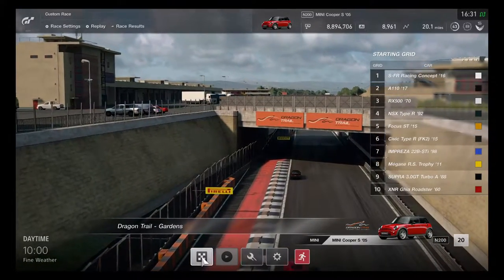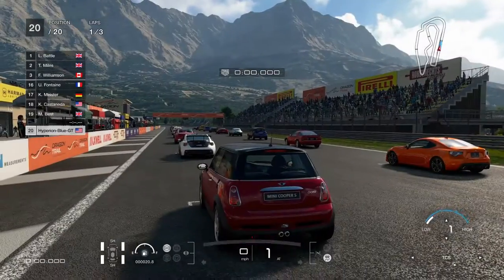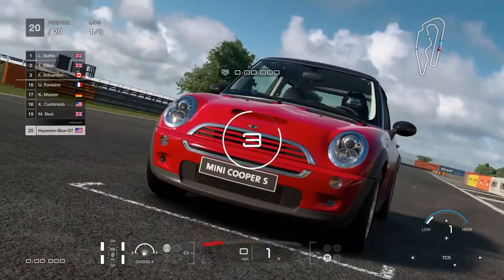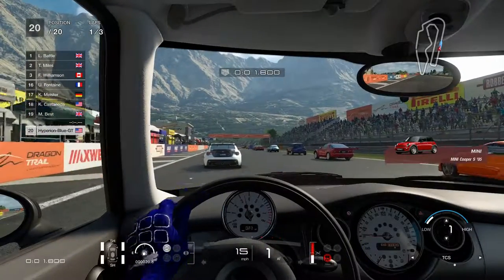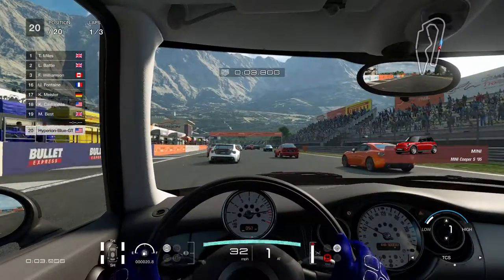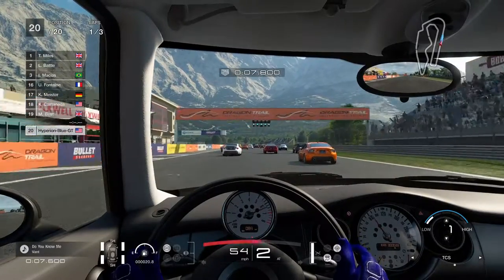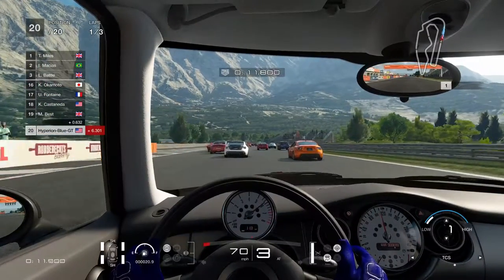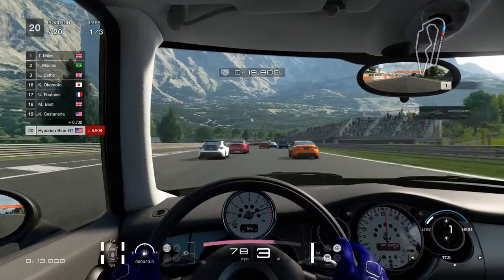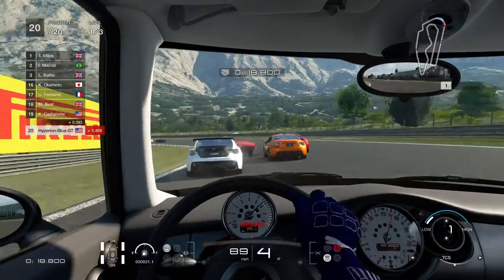Back to get everything ready for the final stage of the race. Race number two, part three — this might be the third round using the Mini Cooper. Looks like this is good to have different car brands to race on. Let's see how the Mini Cooper can master the Dragon Trail Gardens Layout.